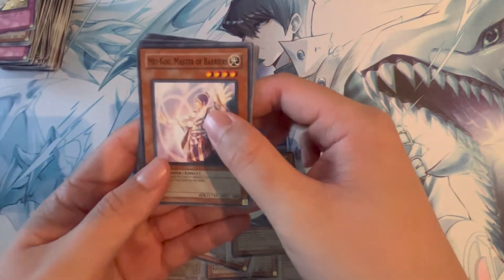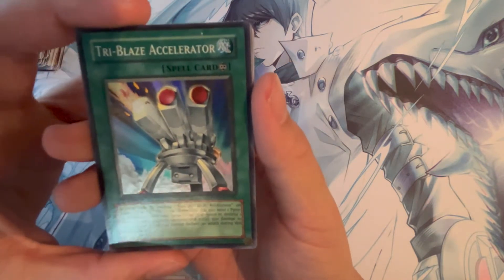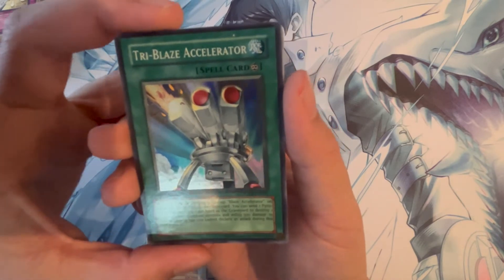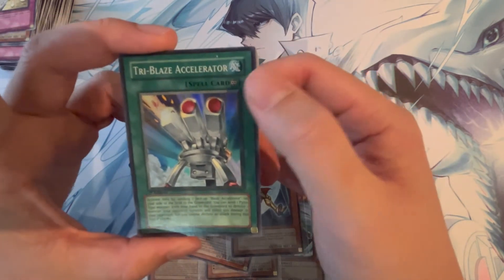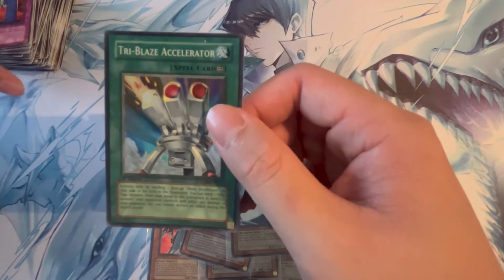Last pack — come on, Heart of the Cards. Let's do the card trick. Heart of the Cards — give us something fire. Tri Blaze Accelerator, super rare! I think this is another card that was playable in Volcanics, though I'm not 100% sure. It's not the Sapphire Pegasus we were hoping for, but I'll take a super rare in the last pack — that's not too bad.